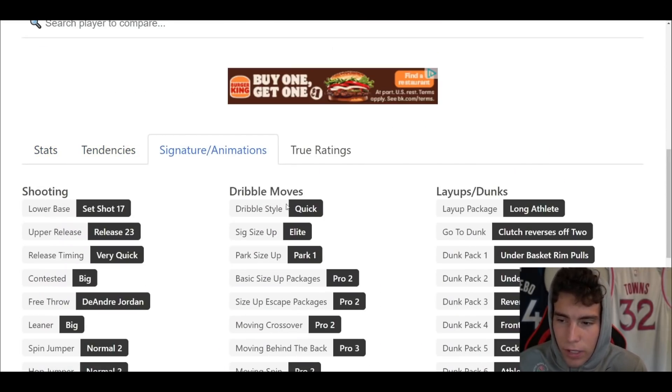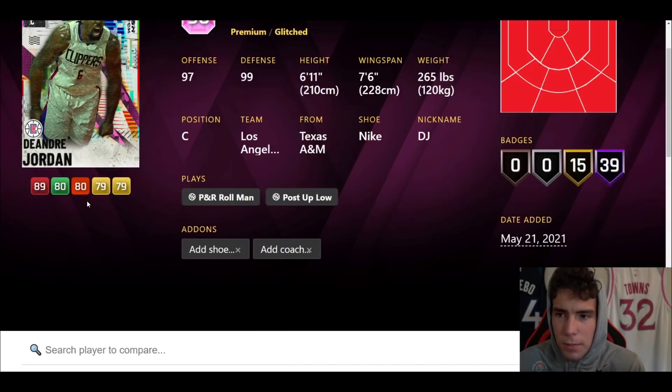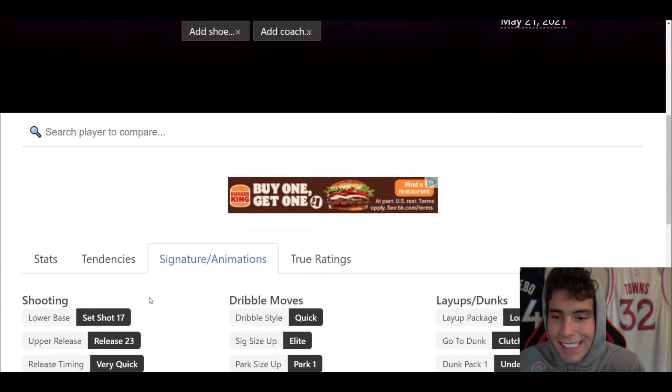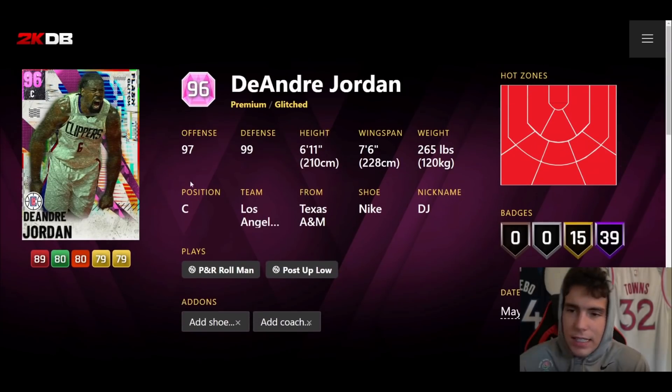Tendency-wise absolutely elite. Jump shot 17 on very quick, quick dribble style, pro two sides escape, pro three moving behind the back, pro two tween. There's a ton to like about DeAndre Jordan. If you are on next gen, he's going to have that Wilt Chamberlain release on very quick, which I think is easy enough to green. DeAndre Jordan is going to be a top center on next gen in NBA 2K21 MyTeam.